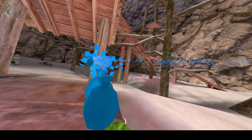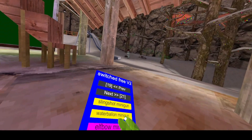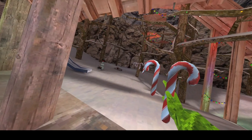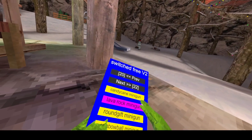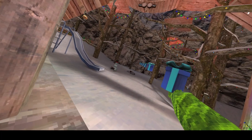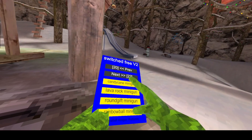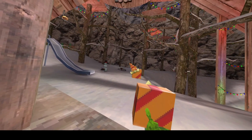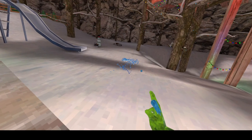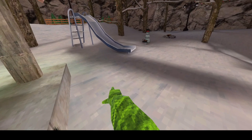Slingshot minigun shoots slingshots. Water balloon minigun shoots water balloons. Elf bow minigun shoots elf bow things. Ornament minigun shoots ornaments. Candy cane minigun shoots candy canes. Lava rock minigun shoots lava rocks. Round gift minigun, rainbow minigun — it's actually cloud, I have to fix that. Square gift minigun, long gift minigun, and ice minigun.